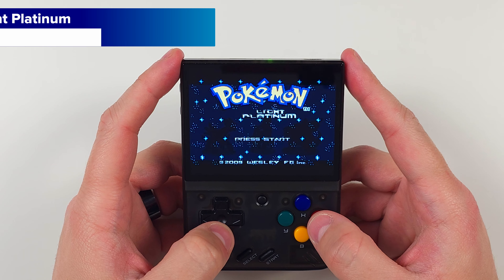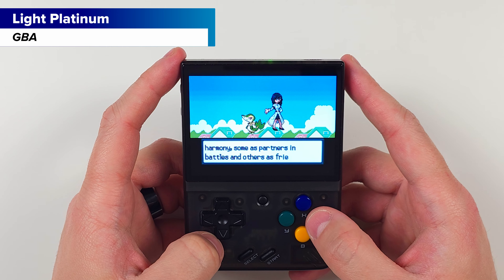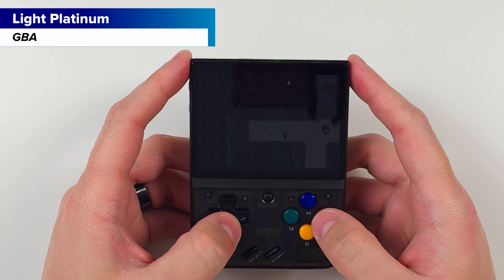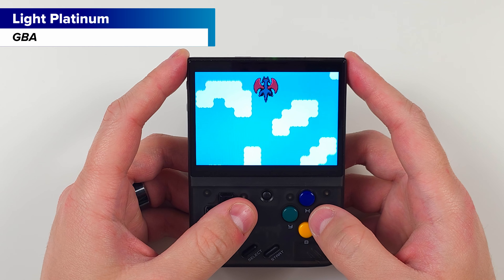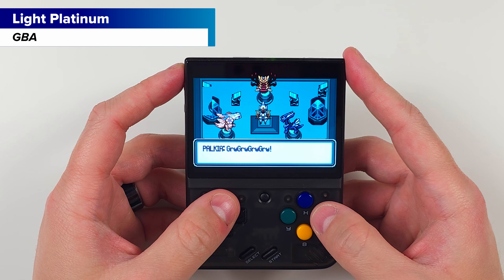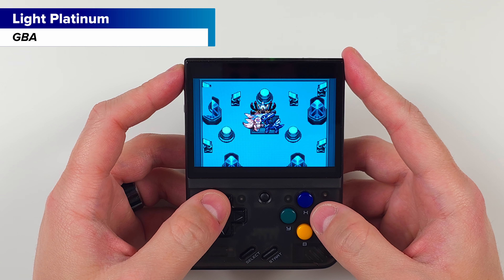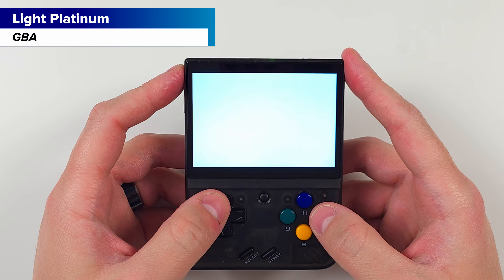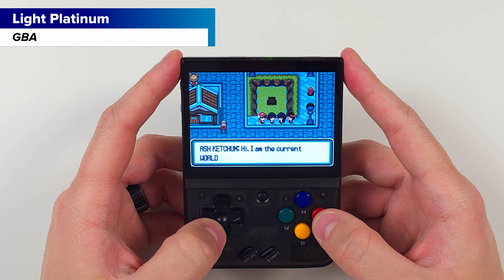The first one is Pokemon Light Platinum. This ROM hack uses Pokemon Ruby and includes a whole new region called Zheri. There are new leaders, Elite Four, rivals, and Pokemon from Johto, Kanto, Hoenn, and Sinnoh, and a whole bunch more. There's a cool opening with Arceus being hugged by Giratina, Palkia, and Dialga — they're play fighting, don't worry. This is a really old ROM hack but definitely still worth experiencing. The writing might not be the best, but you do get to meet Ash Ketchum in this one.